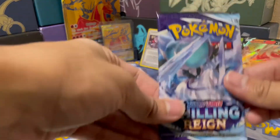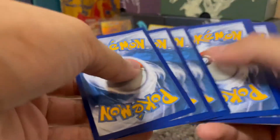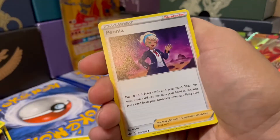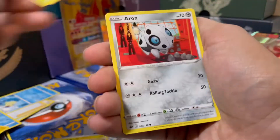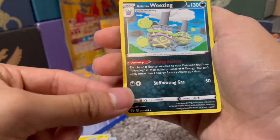And then we got this last Chilling Rain pack. Lightning Energy, Doctor, Celio, Peonia, Bone Sweet, Lapras, Blitzel, Weedle, Aran, Path to the Peak, and a Galarian Weezing.